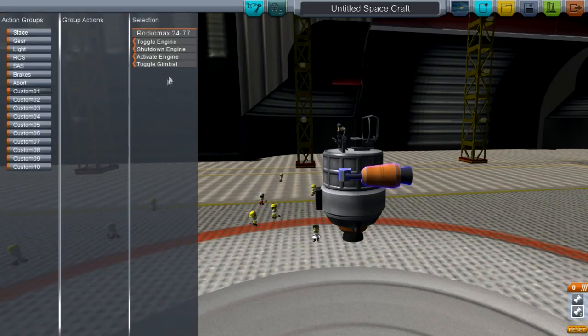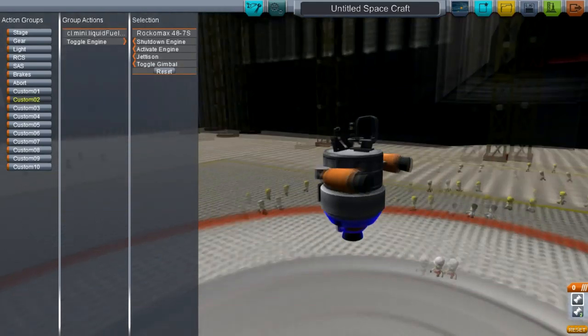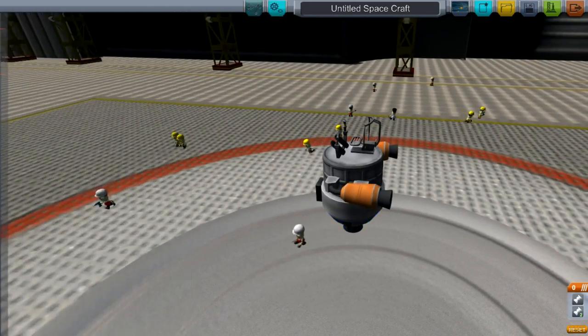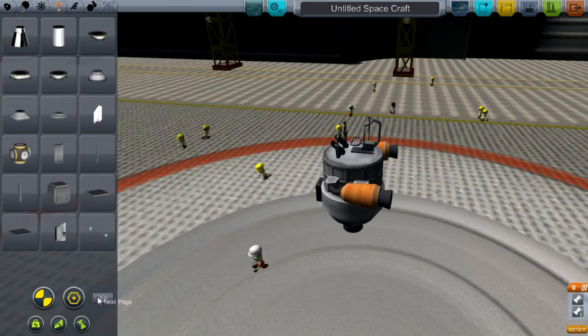Action groups. Custom One: Toggle Engine. Custom Two: Toggle Engine. Toggle Engine. Save. We're not done with this yet — we are going to get one of these bad boys on, I think.